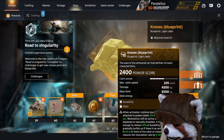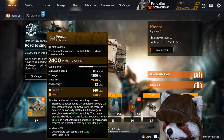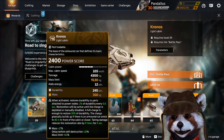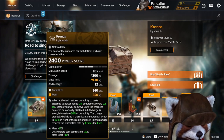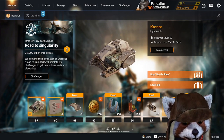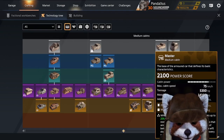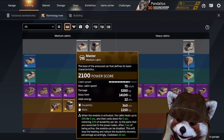Next we have the Chronos light cabin. Its perk essentially means you passively restore durability to weapons mounted on its power nodes over time. The only way to recharge this repair mechanic is to hover near wrecks, and upon taking damage that repair rate slows down four times slower. Still, not having to actively manage repairs while in the middle of combat is quite nice. Does it effectively replace the Master cabin? I would argue not really.